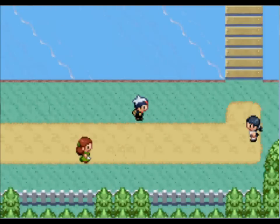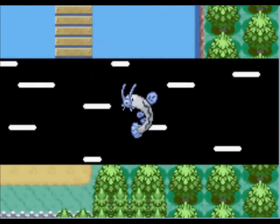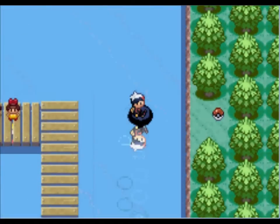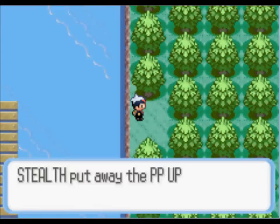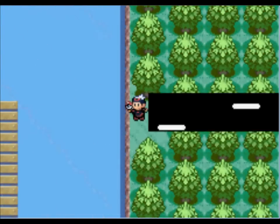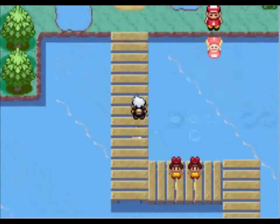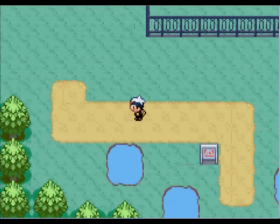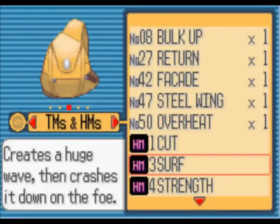We're back here at Route 104, and there's a few areas we can go to. I know there's an item up here — right there. And that's a PP Up, and I think that's it. But if you go north of Rustboro City there's another item, so we're going to do that. I don't know why I'm not on my bike — in fact, I need to switch that back too.